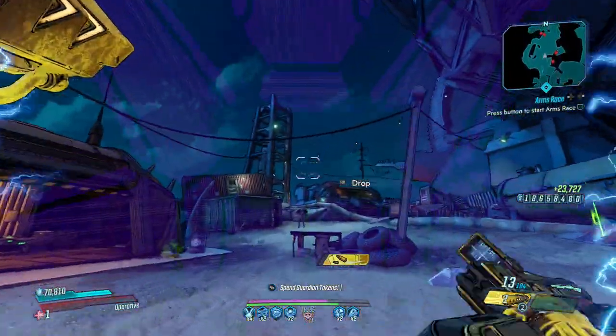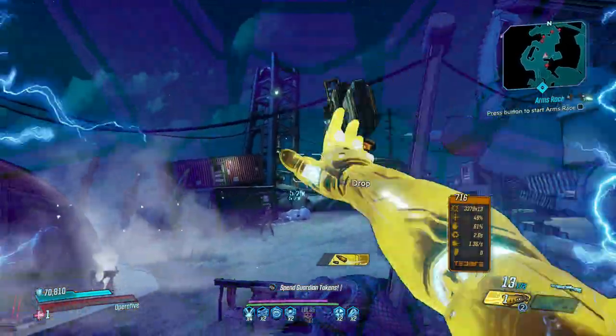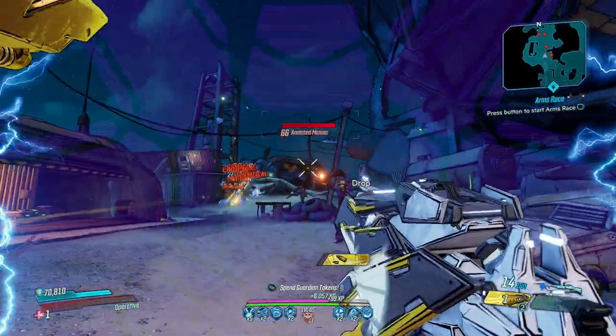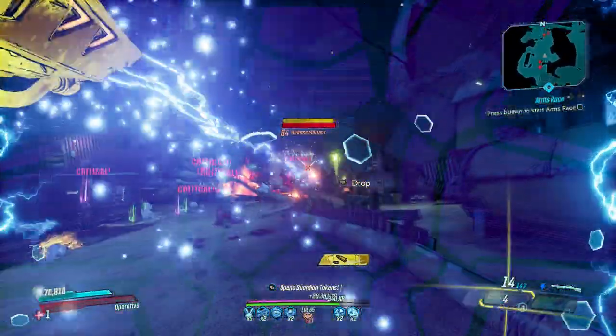Because the Guardian boosts your damage the further you are from your enemies, it couples perfectly with the Bright Side's reload effect, as you can use the distance thrown to your advantage and simply swap to the Guardian for a big increase in damage.